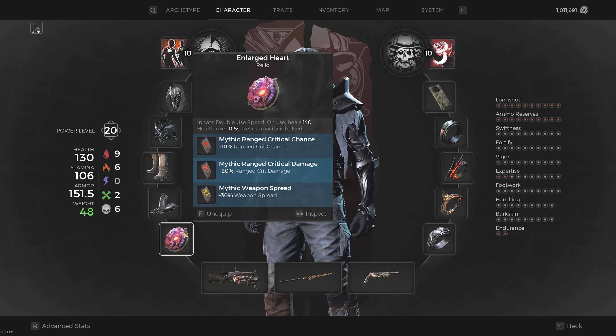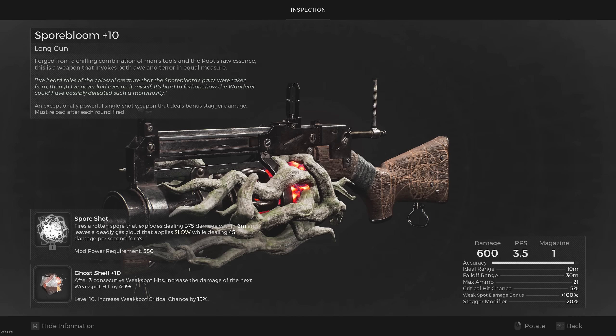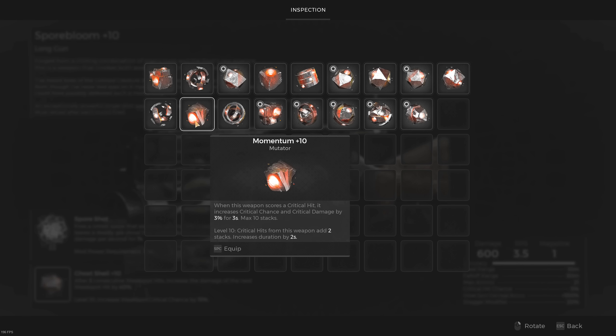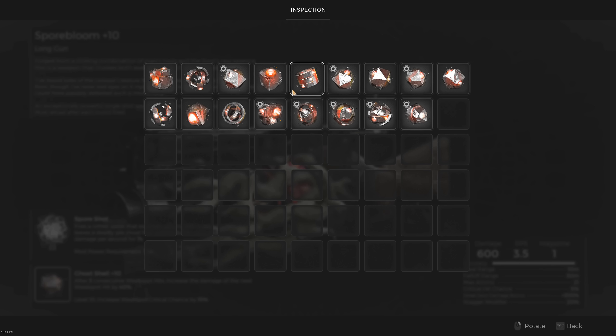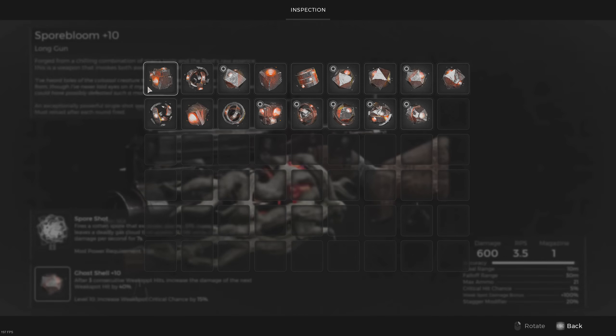For the primary we've got the Spore Bloom with the Ghost Shell mutator. I was experimenting with it and it's quite good, though for damage you'd likely still be better off with the Momentum mutator. I enjoyed Ghost Shell as it didn't require stacking buffs to make use of that 15% extra crit chance. There's also a wildcard mutator — the Bandit. The Bandit mutator has a 30% chance to refund shots straight into your Spore Bloom, meaning with some luck you can gain several shots without reloading and pump out massive damage in a short time. Personally I don't like relying on RNG, but try it out as it can be extremely powerful.